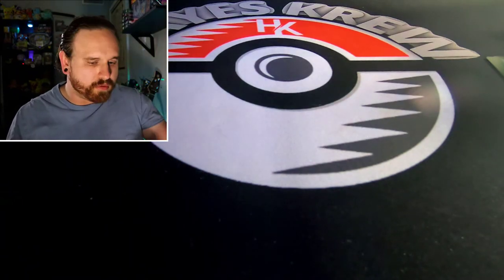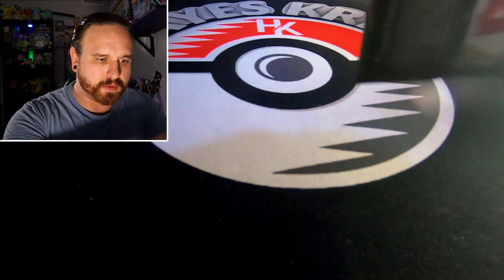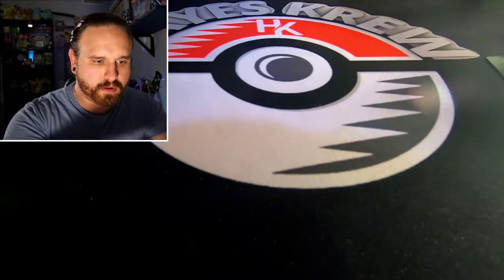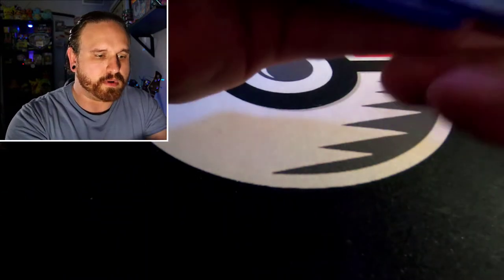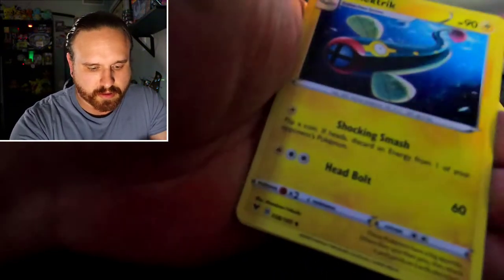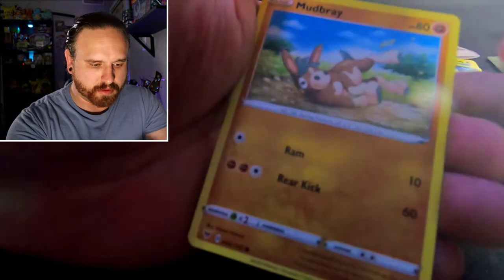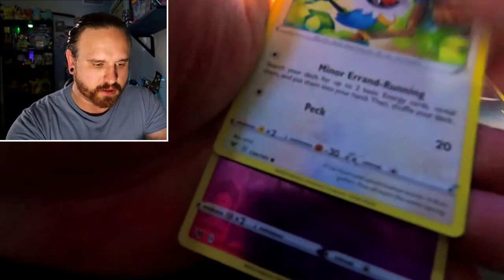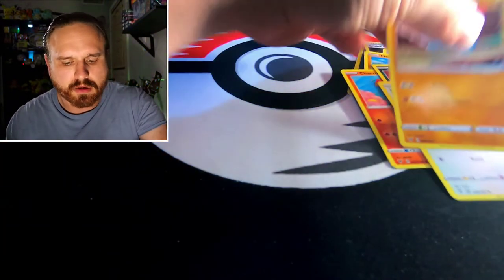We still got one more pack of Vivid Voltage. Dark Energy, Stone Energy, Electric Energy, Crobat, Pincone, Mudbray, Charmander, Poochyena, Chatot, Caterpie reverse holo, and a non-holo rare Quagsire. No luck.